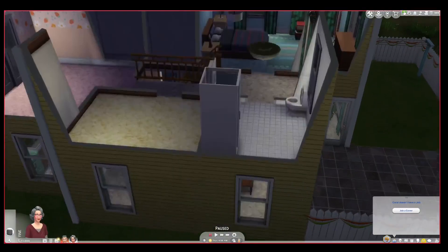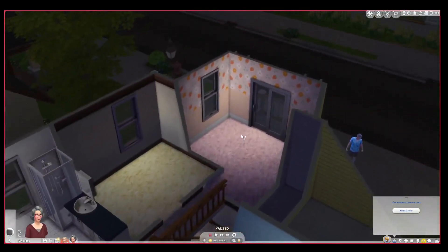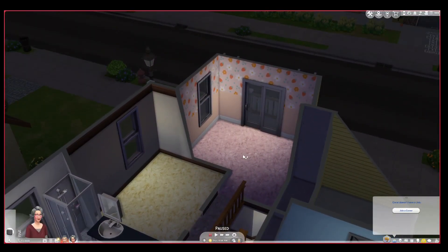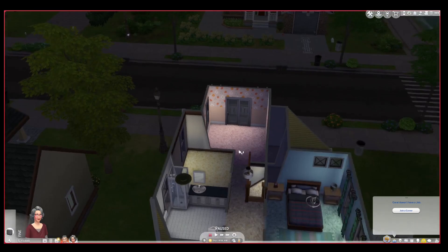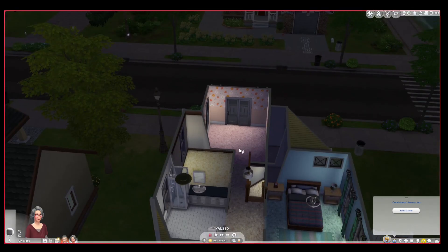Let me just go upstairs and show you the upstairs. These rooms — I am planning on doing something with them. They're going to adopt another daughter, because I want to give them something to do in their old age. And I'm planning on pairing the daughter they're going to adopt with Bo Broke when he gets a bit older.